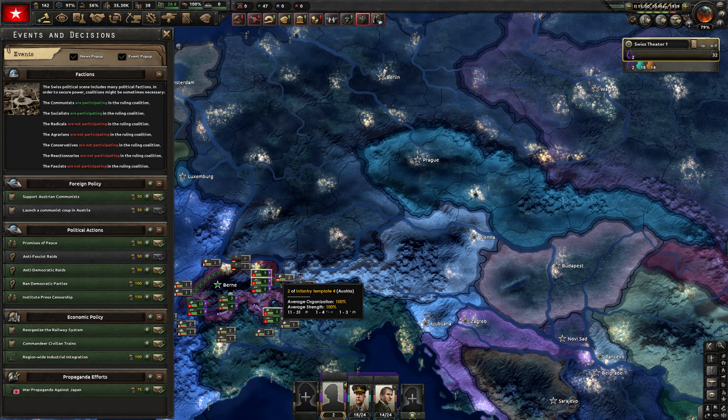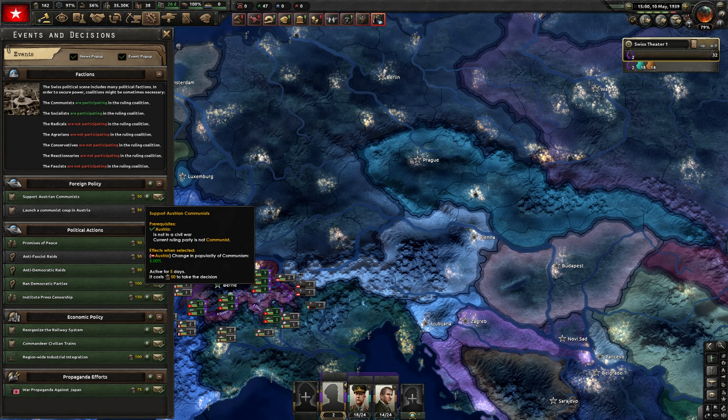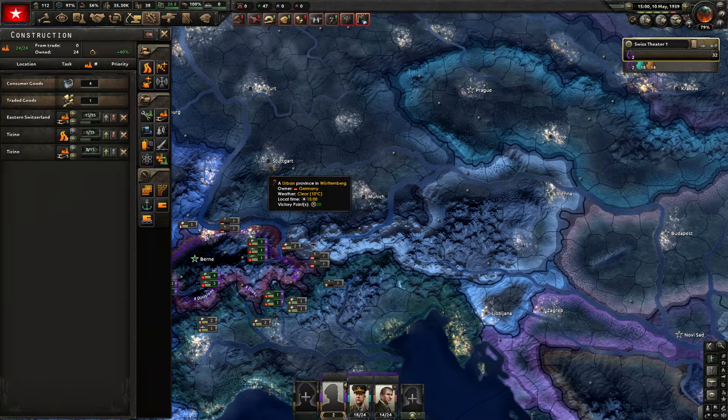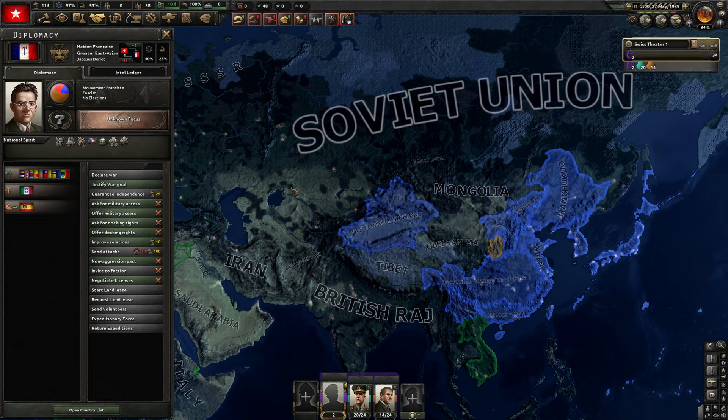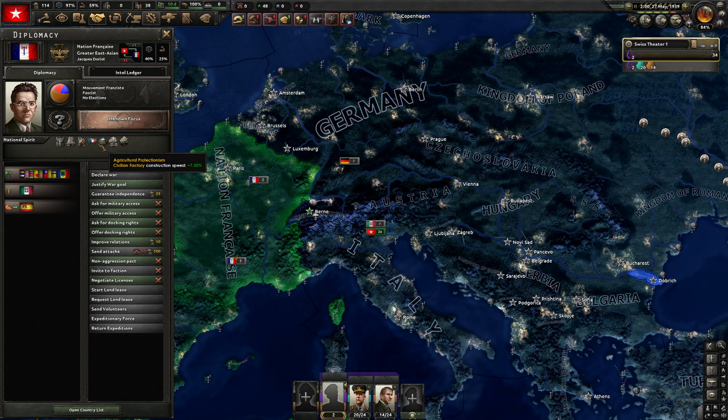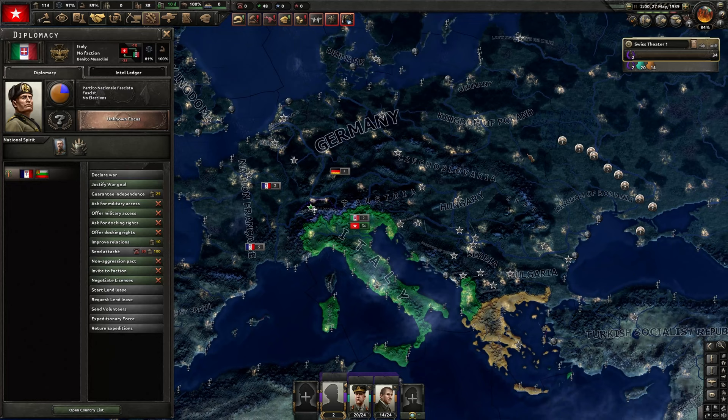Since Germany went democratic, Austria is now ours for the taking, so we can support the Austrian communists and eventually launch a coup. We only have one agent, so it's not like we can spread communism there manually. France has now drawn Japan. I would like to invade France, but it's just not really a possibility right now - I could capitulate them with paratroopers maybe, but they don't have divided government so they're fine. I guess we'll just get into Austria and maybe attack Italy.